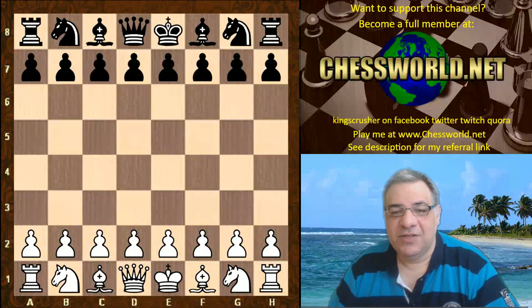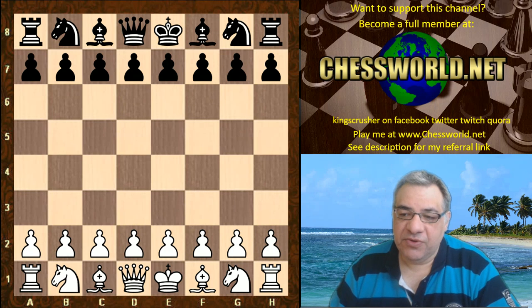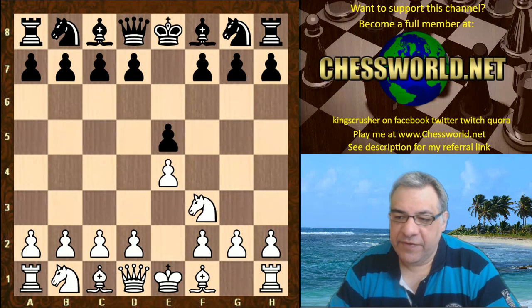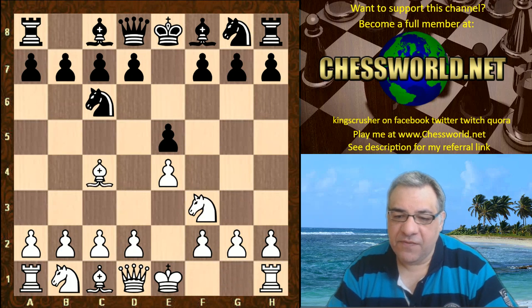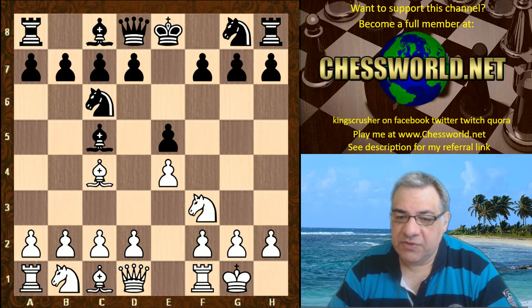Let's look at quite an interesting game from the Tal Memorial Rapid, which is currently being played. This is 2018, Vishy Anand against Hikaru Nakamura. e4, e5, Knight f3, Knight c6, Bishop c4, Bishop c5 — so we're in Giuoco Piano territory.